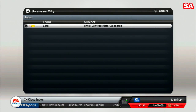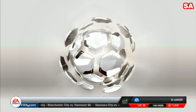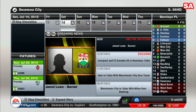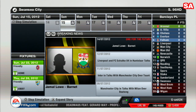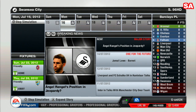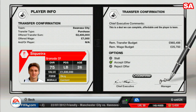Our contract offer has been accepted — Laura is officially a Swansea City player, our first signing done. Now we wait for Granada's reply on Sekira. In the meantime, Gary Monk has been sold and is out of the club. Granada's contract offer is accepted, so we're going to confirm and make Sekira officially a Swansea City player as well.